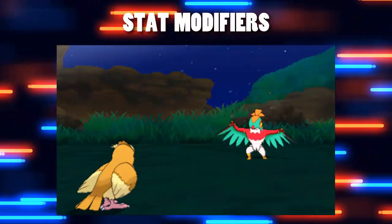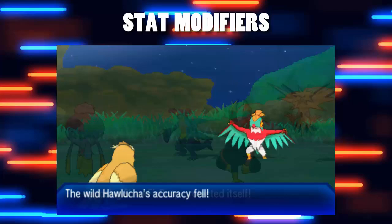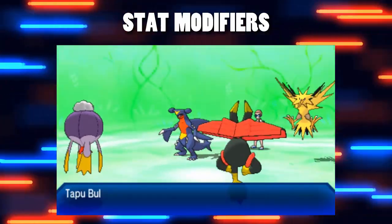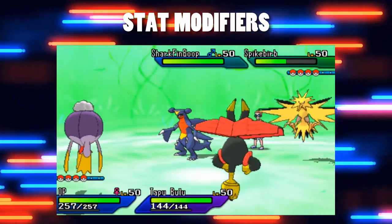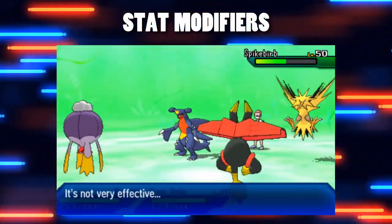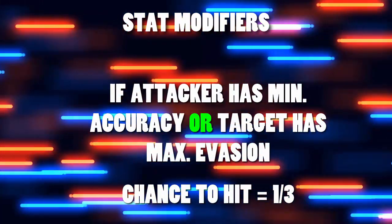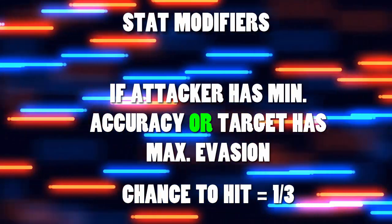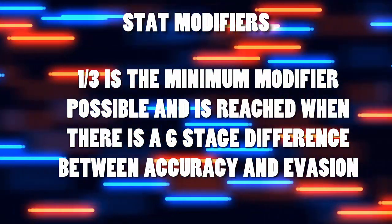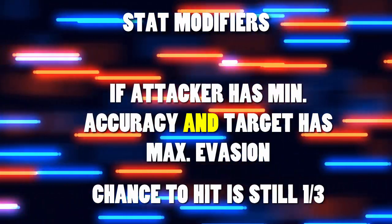The first modifier we'll check are stat modifiers, including the accuracy and evasion stats. Each of these stats can be boosted or reduced by six levels. So if your opponent is at plus six evasion they'll be very hard to hit, and if your accuracy is minus six then you'll be really struggling to hit the opponent at all. The actual modifier in these situations is that at plus six evasion or minus six accuracy you will only be hitting one in three times. Interestingly, that is the minimum modifier you can get — so if your opponent is at plus six evasion and they also reduce your accuracy to minus six, you still only have a one in three chance to hit them, because that is the minimum you can go to.